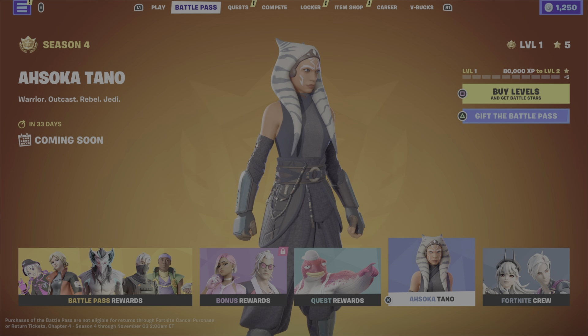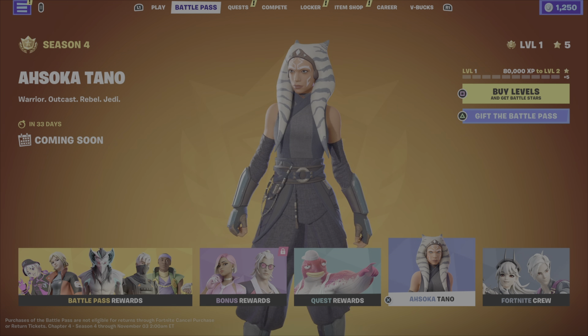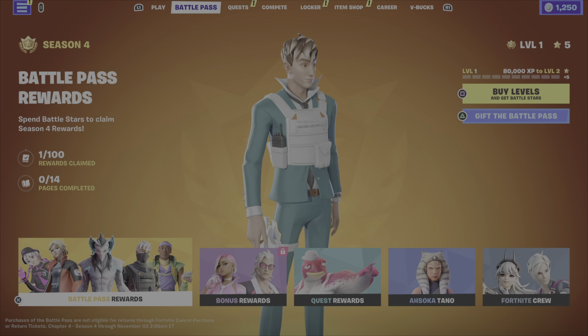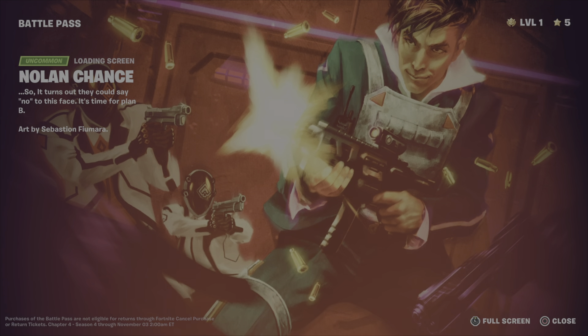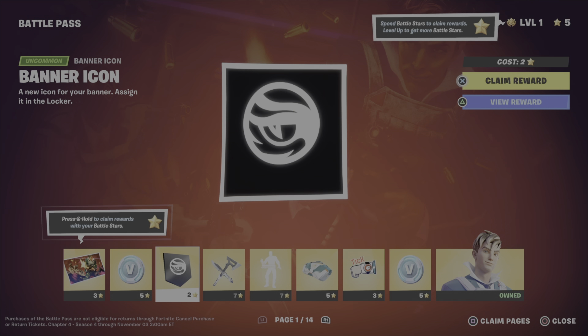Okay, Ahsoka is a special skin — she's not in the battle pass, which is way better. But it does say in the middle left there, 33 to 35 days to unlock her, which kind of sucks. The first thing to unlock is a loading screen. I don't know how I feel about that skin — what is that, an eyeball?